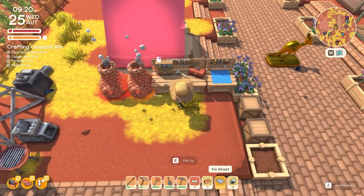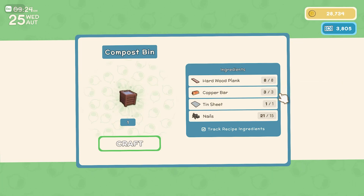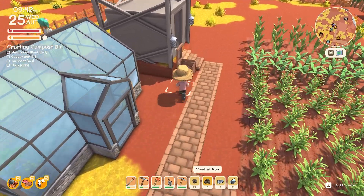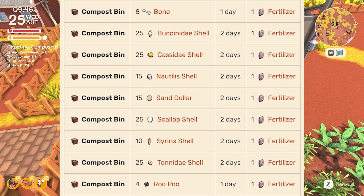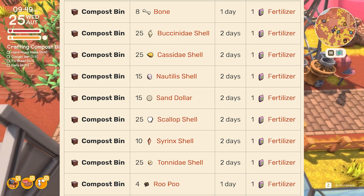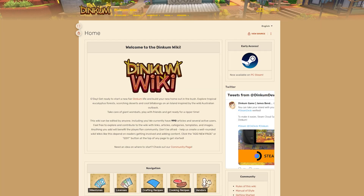While on the topic of farming, as you progress through the different licenses, you will unlock the composter. You can craft the composter with 8 hardwood planks, 3 copper bars, 1 tin sheet, and 15 nails. The obvious items to add to the composter are roots, but there are loads of other items that will create fertilizer as well — a few examples are 8 bones, different shells, 4 root poo, or 2 vonpap poo. The different items you add will have different time requirements: bones will take 1 day, while shells will take 2 days. I will leave a link to the Dinkum Wiki down in the description below, which will give you all the different items that can be used to create fertilizer as well as the time required.